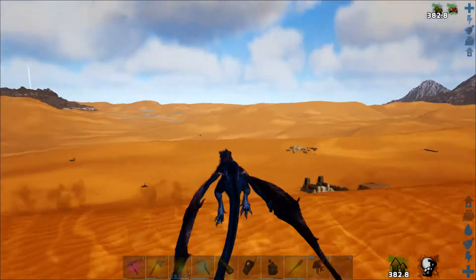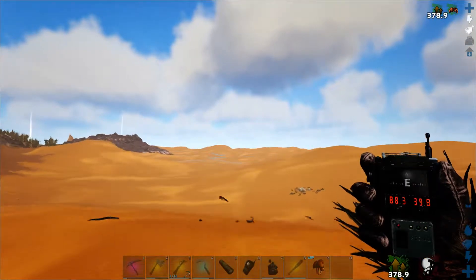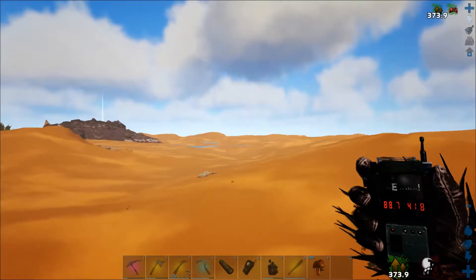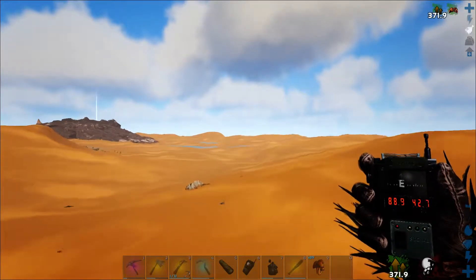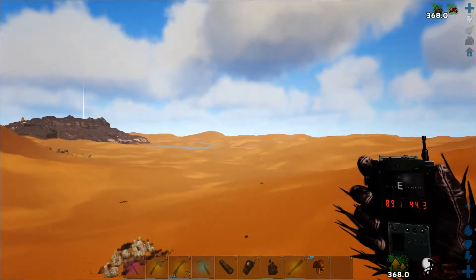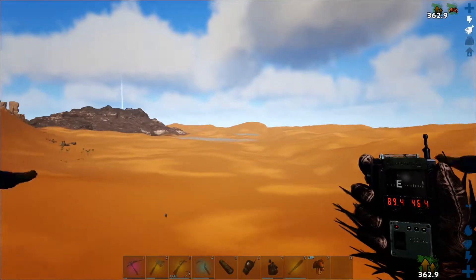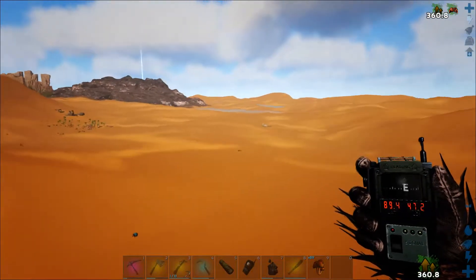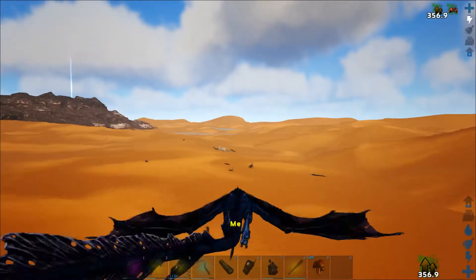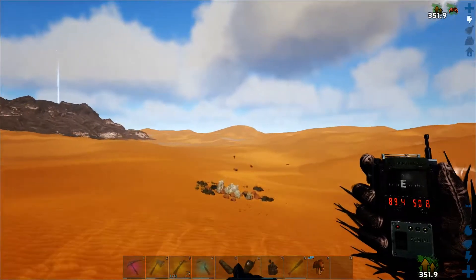So the next one is at 89.7, 70.1 — so just fly this direction for a while. As you can see I'm not using any god mode or infinite stats — clearly you can see the stamina is going down as I race across the desert.